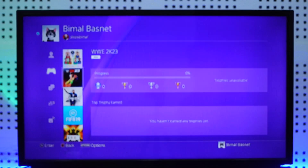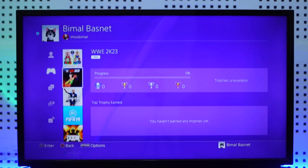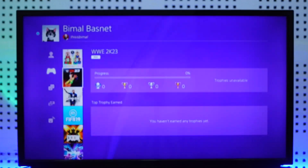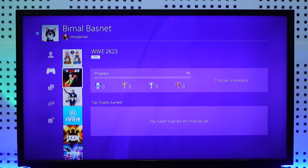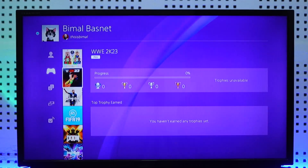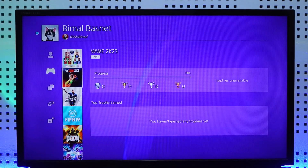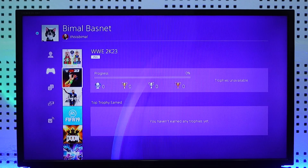That solution is: if you have someone — a friend, siblings, a relative, neighbors, anybody — who owns a PS5 and you don't, you log into your exact PSN account on that PS5 temporarily, just ask them for permission. Then in the games section, you will be able to find the number of hours for that particular game.